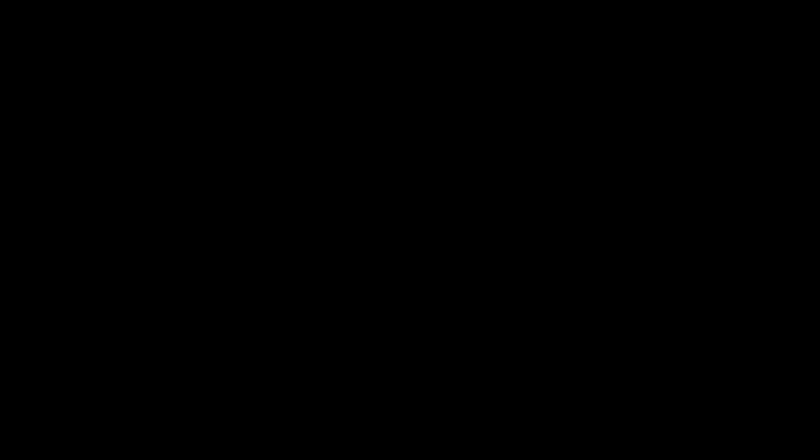3,500 damage, 100 assisting damage — solid game, fellas. We were fighting against higher tiers — bellissimo, very nice beautiful tank. My prediction is approximately 70,000–80,000 profit. Let's see: 3,500 damage, 100 assisting damage, top by damage and experience. And 62,000 profit — we did use quite a few gold shells against heavy tanks, but what do you expect? Good game, I'm happy.